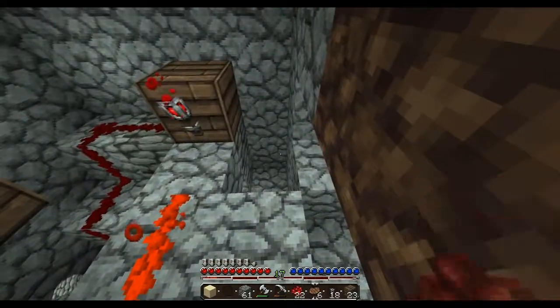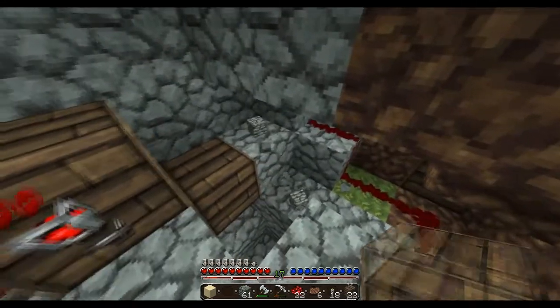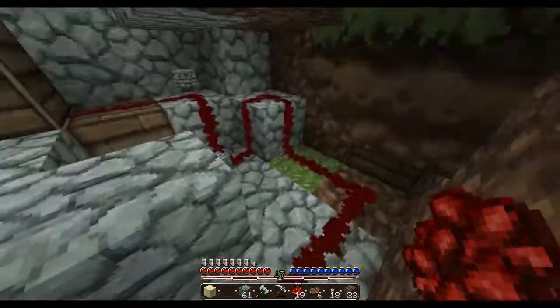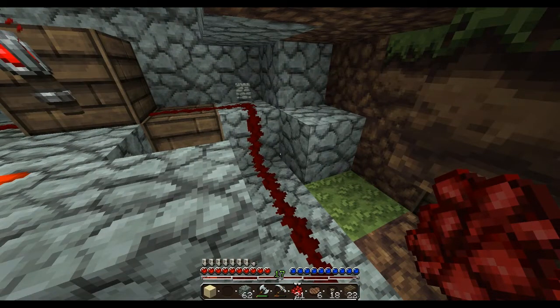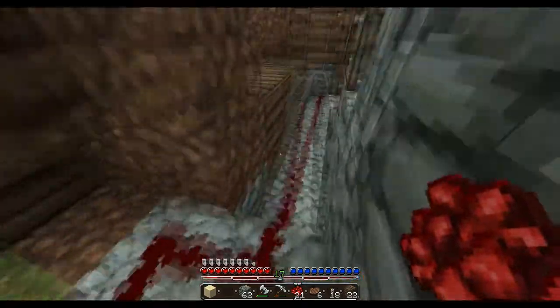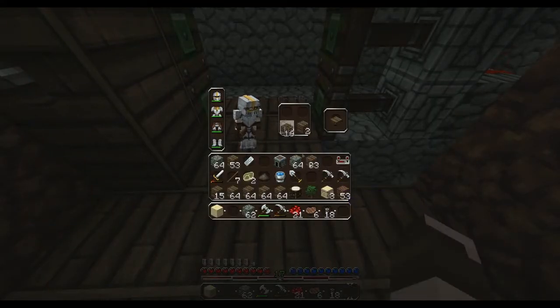Destroy that. Put a block there. Destroy that. Destroy that. Put a block there - not a block, but a bit of redstone. Because that is light outside. That's what you call a sneeze. So, now if we put our wood down here again and make two more pressure plates.